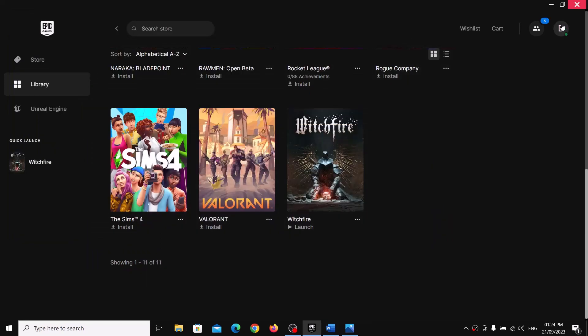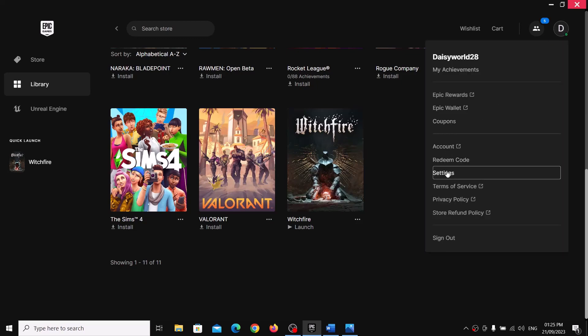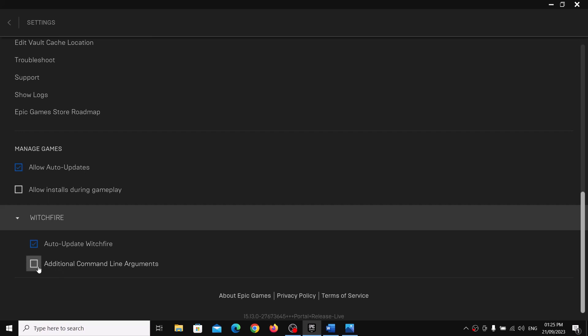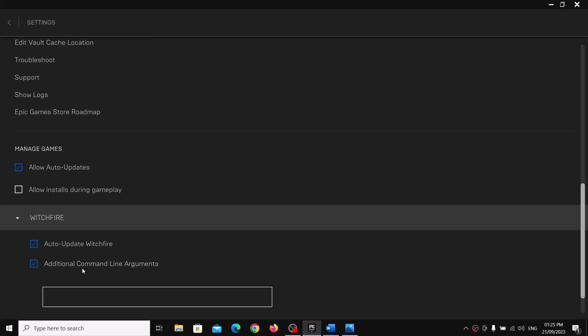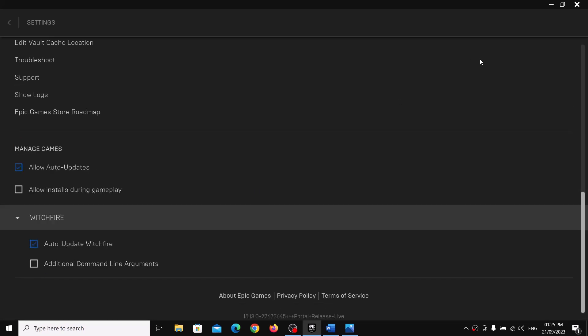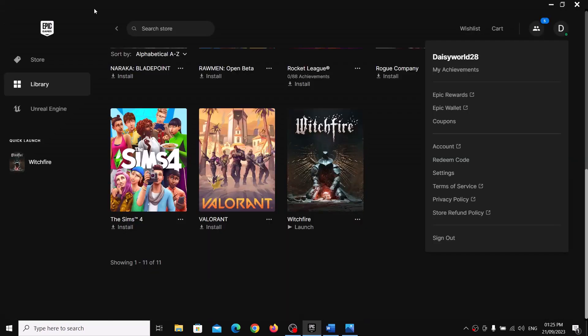The next step is to try DX12 or DX11 launch options. In the Epic Games Launcher, click the profile icon in the top right, go to Settings, scroll down to find the game, expand it, and check 'Additional Command Line Arguments'. Type '-dx11' and launch the game. If that doesn't work, try '-dx12'. If nothing works, uncheck the box and follow the next step.